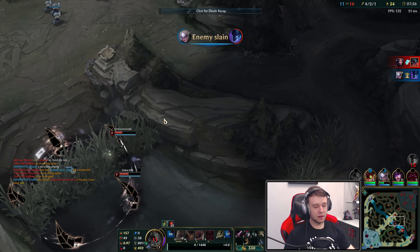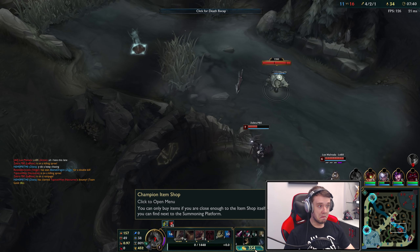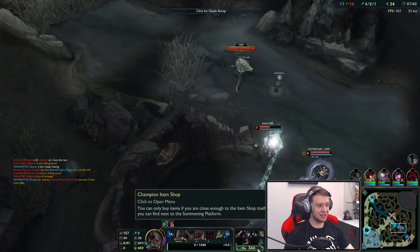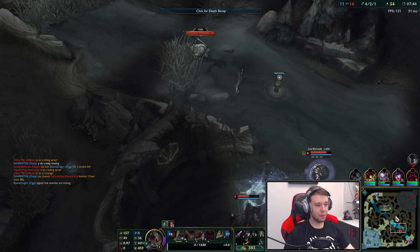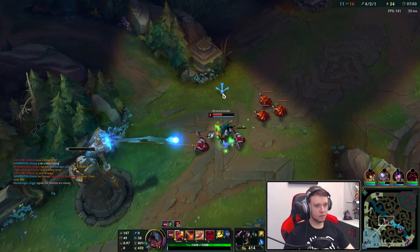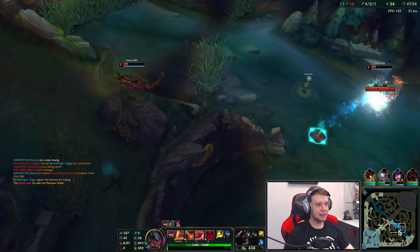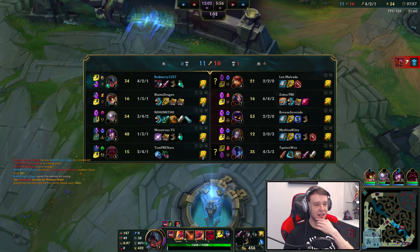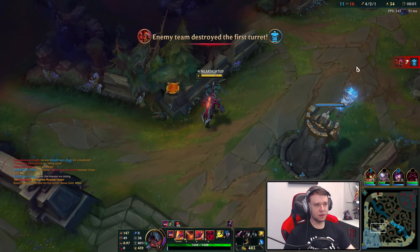Oh my Lord. Alright, LeBlanc is not a champion that's going to be easy to kill. She's way too mobile. She can get out of my W so easily. It's like impossible to make a stand there. They go for that. Damn, he's going to get this tower. I feel like, honestly, if I go against Orianna and Annie, they're in the same lane. I think that's really good for me.